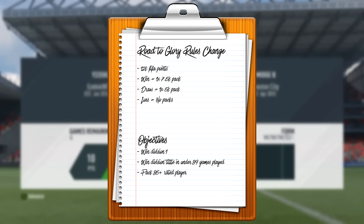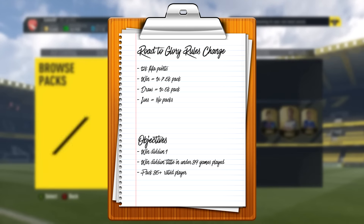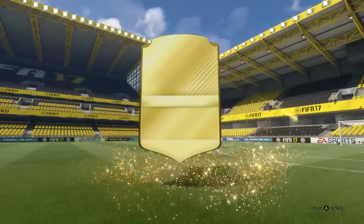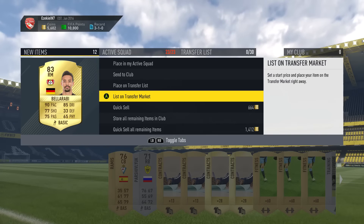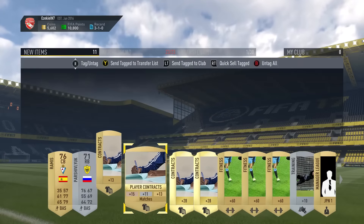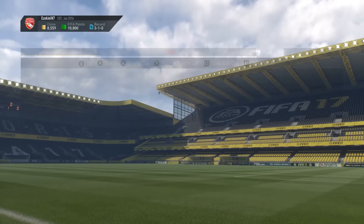Road to Glory rules change. I said with my packs I'd get three packs if I win, one if I draw, and one if I lose — but obviously there was a 5K and 7.5K pack difference. Now we've changed it up because a lot of you guys were requesting no packs at all. I don't want to do that because I want to add a little bit of randomness. So I've decided: if I win a game, I get only one 7.5K pack; if I draw, I get one 5K pack; and if I lose, I get nothing — no rewards at all. I feel like that is a much better way to do the series.